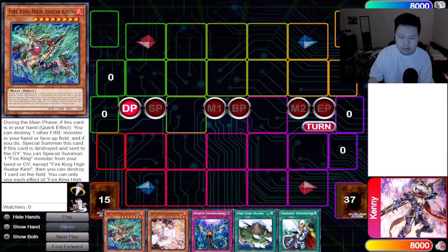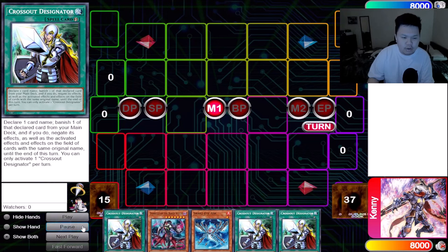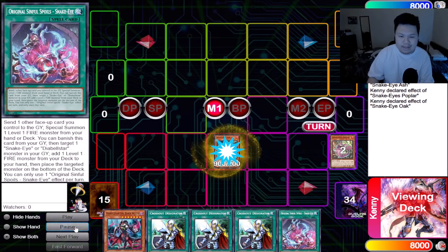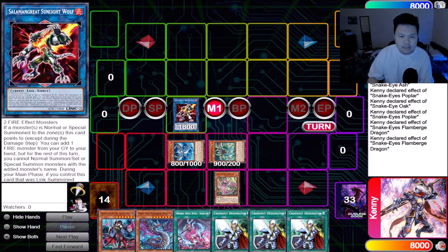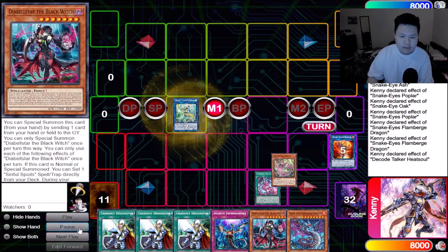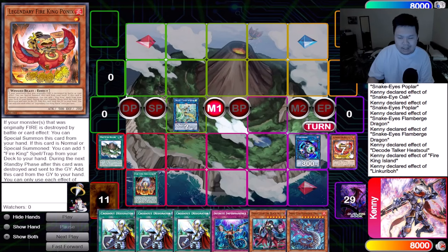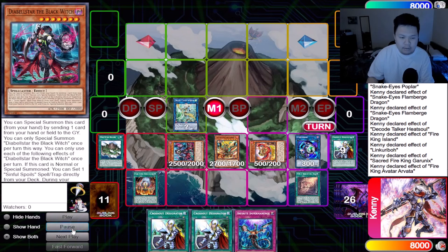Let's draw our hands: Snake Eye Ash, Diabelle Star, and some proxy cards. Summon Ash, get Poplar — very similar to our one-card start. Summon Oak, Oak brings back any card, Poplar places anything. Bring back Flambridge, Flambridge places Poplar, link to Sunlight Wolf. Summon back two monsters, get back Sunlight Wolf add and Flambridge to hand. Make Appaloosa to play around Nibiru — grab the draw as proxy. Seven cards in hand right now, so pretty insane. Appaloosa sends Ponix, Fire King Island activates, chain Link Rebo to get it in the graveyard. Get Garunix, Garunix sends Arvata, Arvata brings back Ponix.